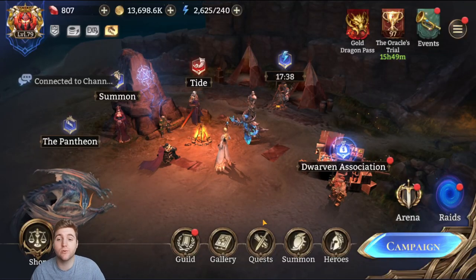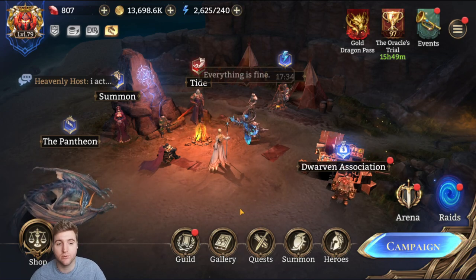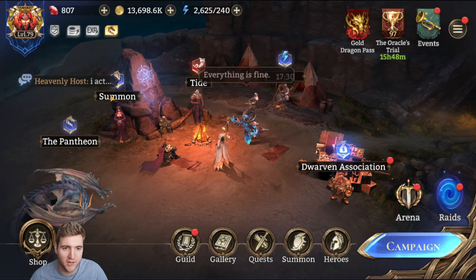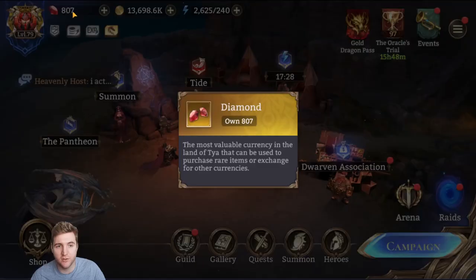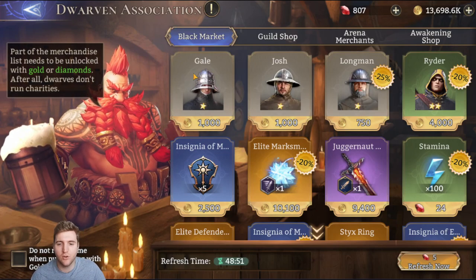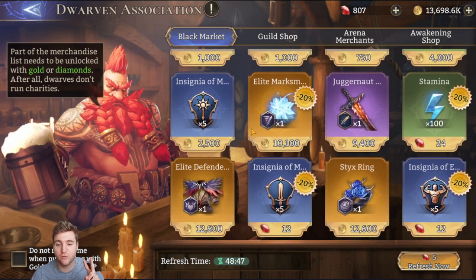Hey guys, there's been some changes to resources recently, so I wanted to make a guide on what I buy. I'm going to go over every single resource in the game that I can think of. It's going to be pretty long so buckle up. We're mainly going to be focusing on diamonds, gold, stamina, and everything inside the Dwarven Association. We'll start with the Dwarven Association first.